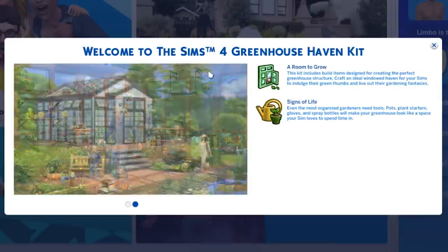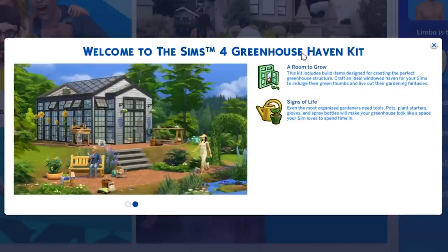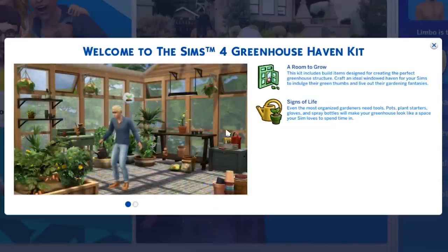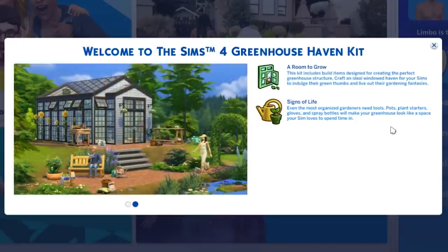We have the Sims 4 Greenhouse Haven Kit. This kit includes built items designed for creating the perfect greenhouse structure. I'm obsessed with the pictures, it looks so good. We also have loads of tools, pots, plant starters, gloves, and spray bottles.